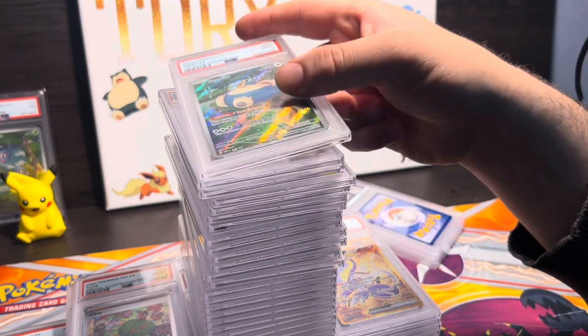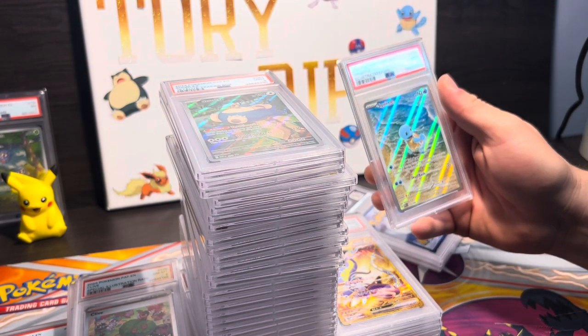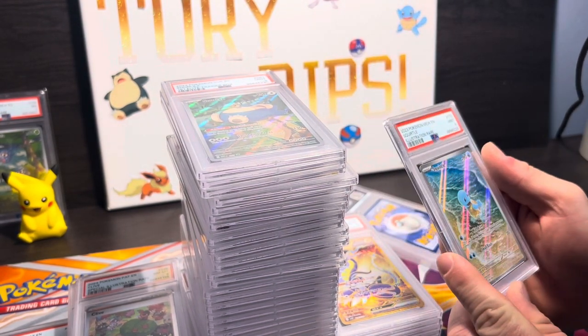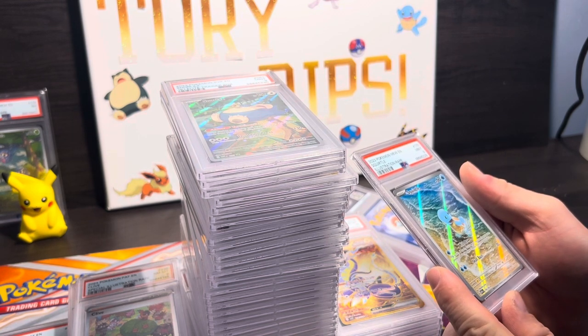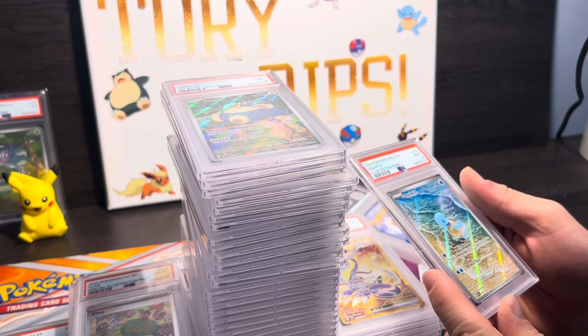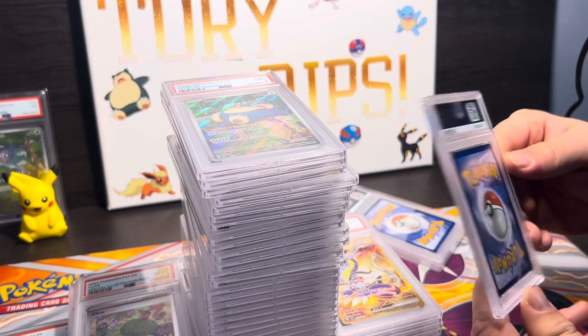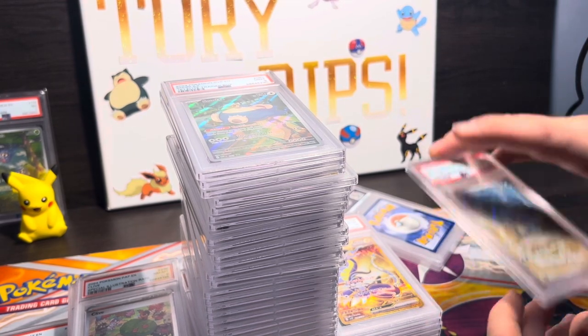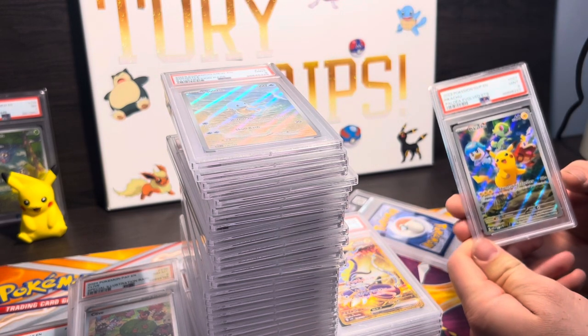Snorlax — that's a 9. Squirtle — golly, it's a 9. What is wrong with this? Oh yeah, that's right — this is the one I sent in with the weird print lines on it, and it scores a 9. That's just stuff I don't understand.